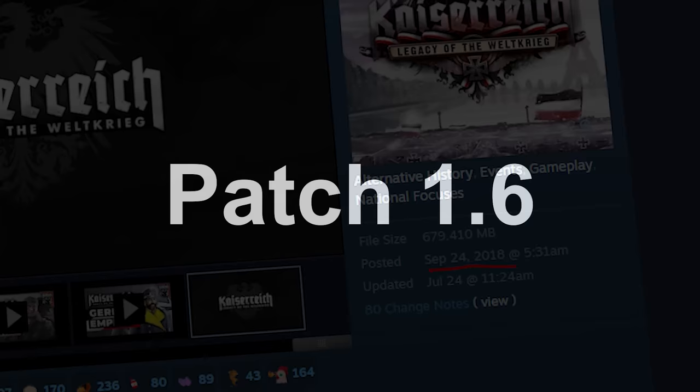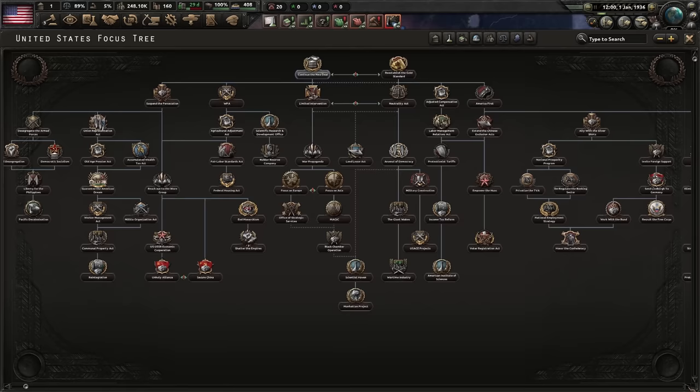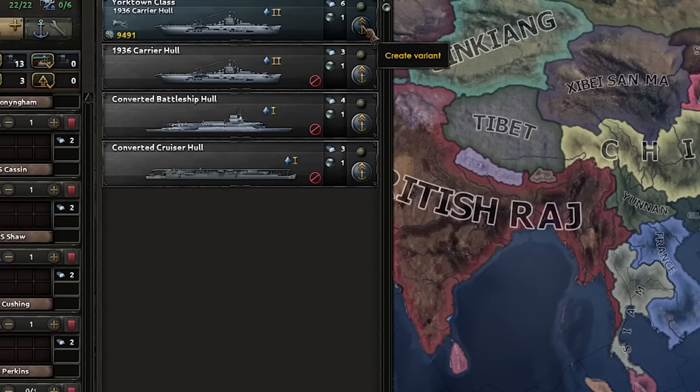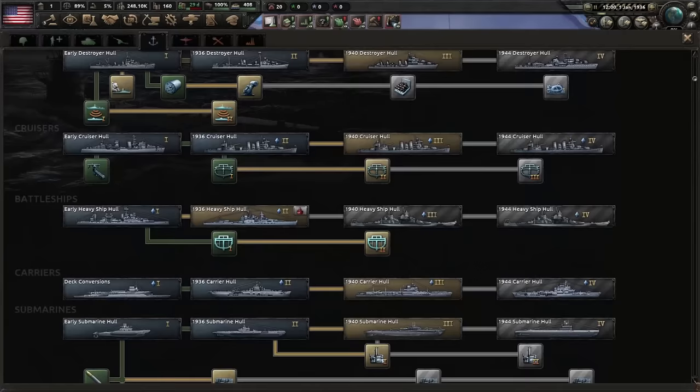Also known as the Man the Guns DLC — also known as 'I think I'll shoot myself before I learn the naval system.' This DLC added focus trees for the USA, the UK, Mexico, and the Netherlands. It added a ship designer, mines, the ability to refit your navy, and more stuff to research with your limited research slots.